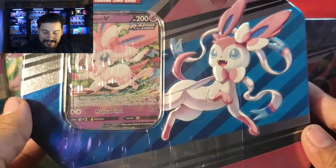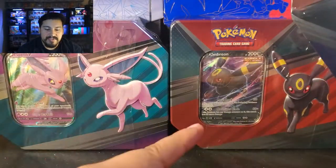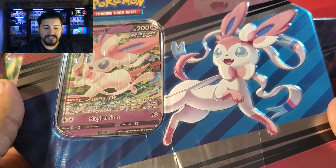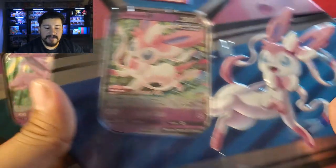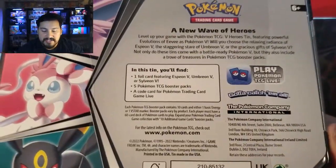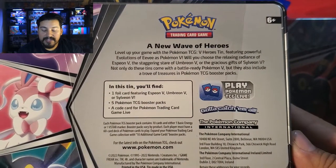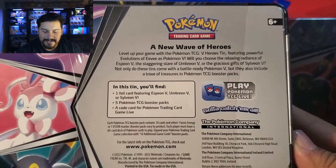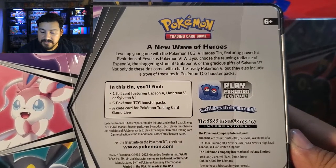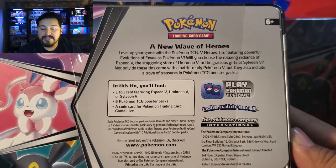I'm a poet and I didn't even know it. But yes, we have Sylveon V, Espeon V, and Umbreon V. I don't know if these are direct reprints from Evolving Skies itself — it might be a little different, haven't looked into it that much. But if you turn it around, it tells you what you get. In this tin you'll find one foil card featuring Espeon, Umbreon, or Sylveon V, five TCG booster packs, and a code card for the Pokemon Trading Card Game.